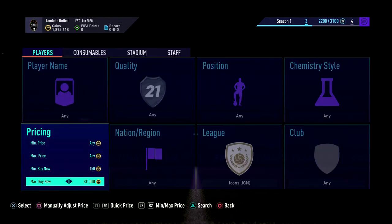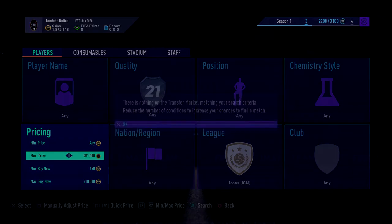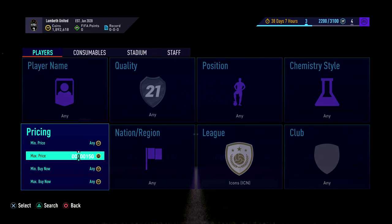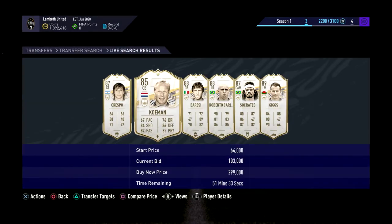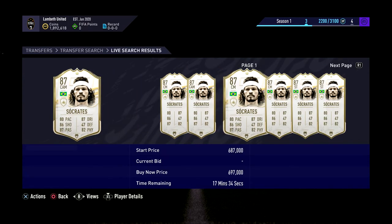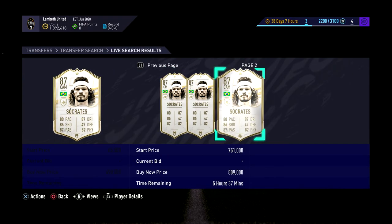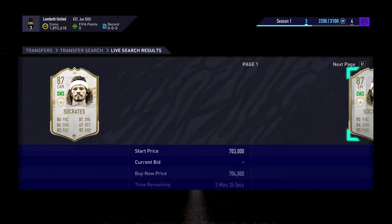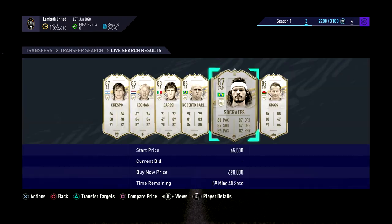It's now 225k because of the weekend league that's been announced. You can sit here at 210k, but I recommend doing this one — at the 140k minimum you can get some really good deals. There goes Socrates at 690 — not a deal, but it's a new player on the market, just proving they do get listed. It just takes one person to mess up the price, or a lot of times people have packed something and they don't change their minimum price — they just list it up.